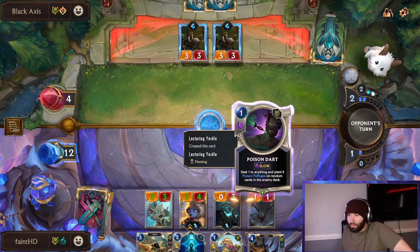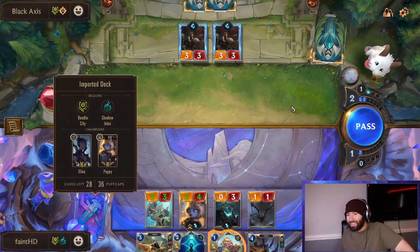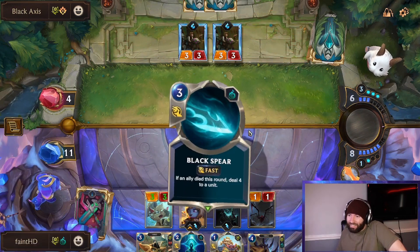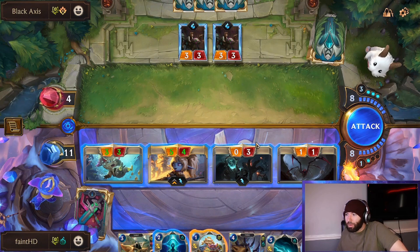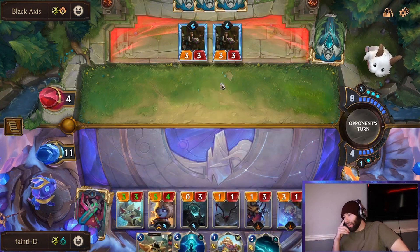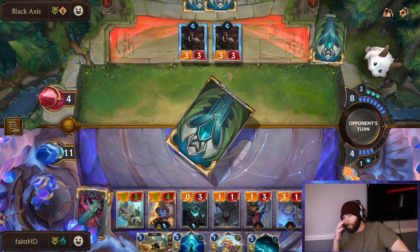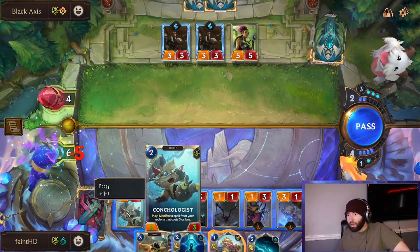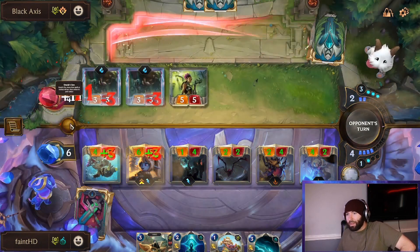I'm a little worried about Karina. I completely disregarded the amount of Puffcaps I had in the deck — four is a lot, now I'm feeling a little scared. So if we open attack, he blocks here and here, neither of the units die and these deal three — so that's not enough. I think I go with the impact line and just hope he doesn't have a way to kill me, which would really be Karina. We still have six health and this should be good.